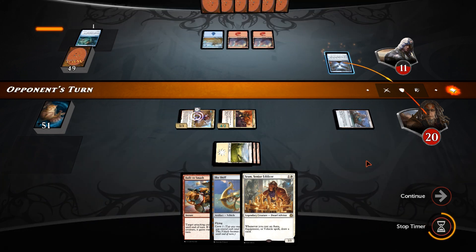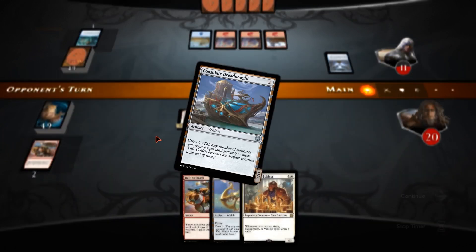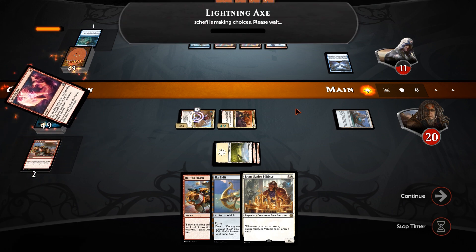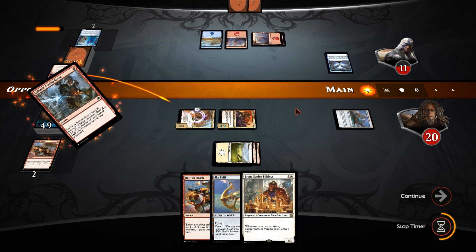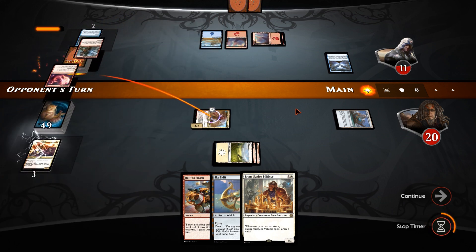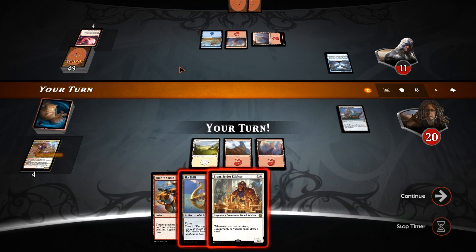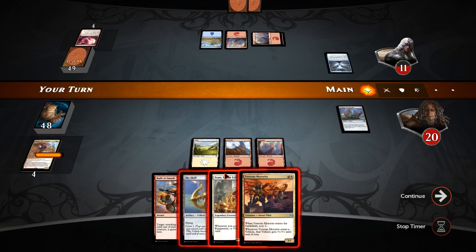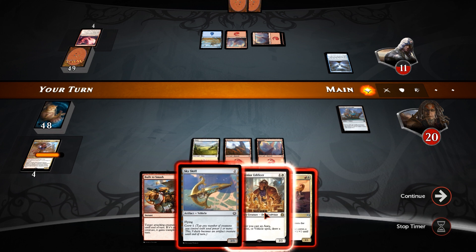He's dead in the next two turns if he doesn't find enough answers. It's crew six as well, so Sram coming down can crew the Dreadnought again — it just won't have the plus one plus one from the Motorist. He goes with a Lightning Axe on Depala. That'll do it. And a Galvanic Bombardment for our other one. We get another Veteran Motorist. We could Sram into doing nothing, or we could play Veteran Motorist and then Sram Skyskiff next turn.